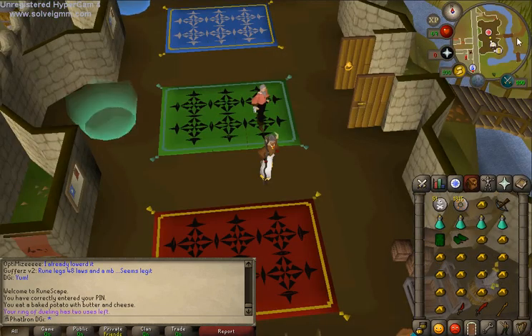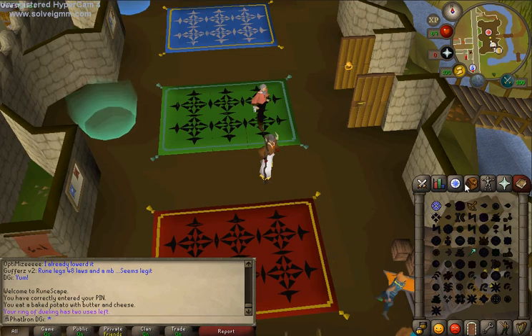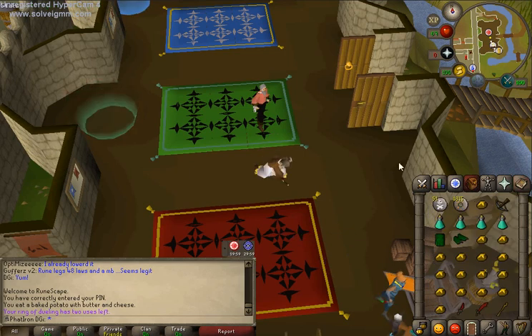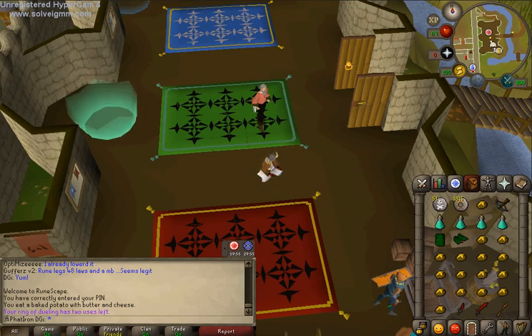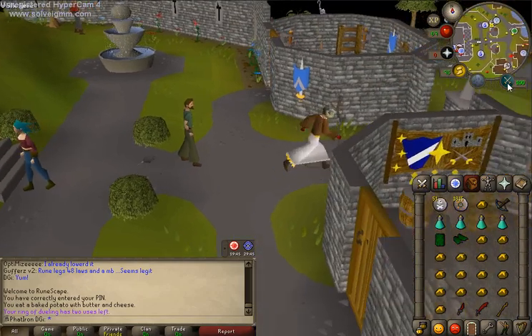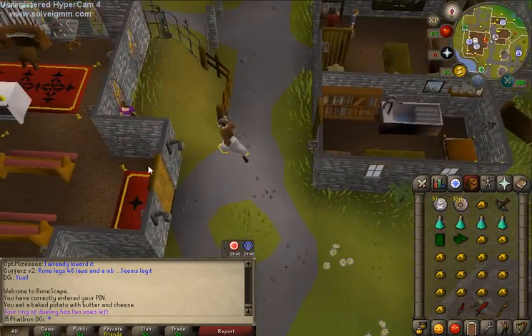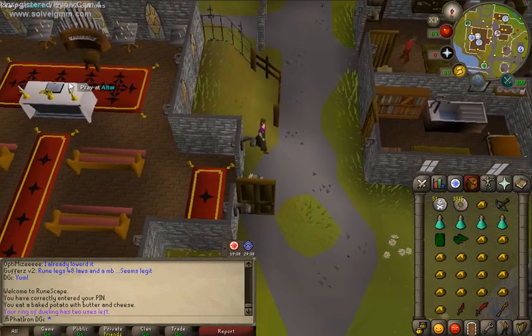Now that we're at Castle Wars, I just realized I lost prayer. I can usually teleport here and go up to the fairy ring, which is northwest of Yanille. But I'm going to go to Lumbridge first just so I can reset my prayer, because my Construction isn't high enough to home teleport yet. It's highly recommended to get 50 Construction and set up your prayer altar.